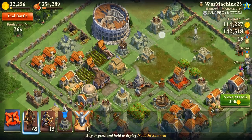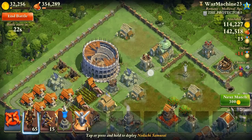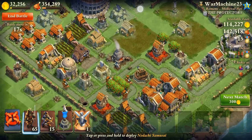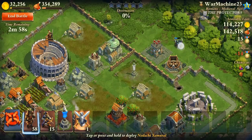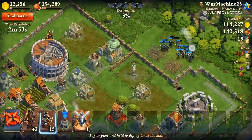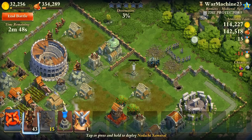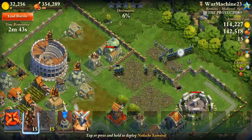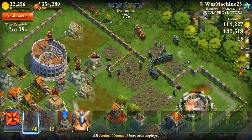This medieval age base will probably be a good one to beat. He has really thin walls — he never really worked on it. I'm going to take out this tower and this catapult right from the get-go, then put some archers behind because the garrisons and the Coliseum will send troops out soon. I need to get my archers out quickly to protect my samurais.